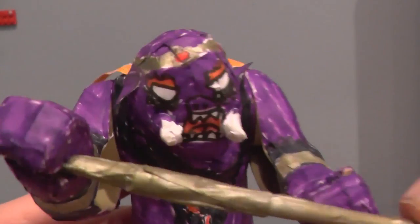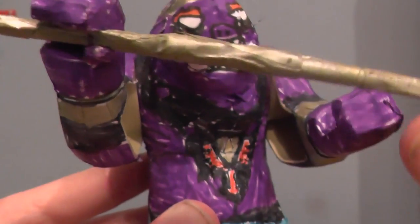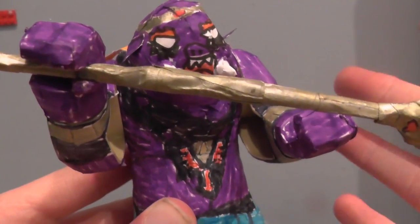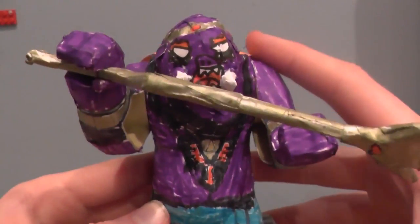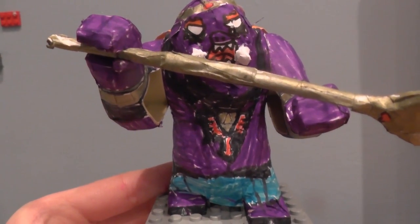But look at these menacing eyes. And of course he's got the Hyrule Triforce symbol, because of course Yuga combining with Ganon equals ginormous ripped shorts and shirt. But that's all for this figure.